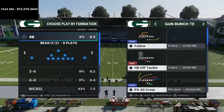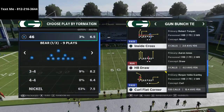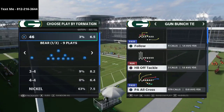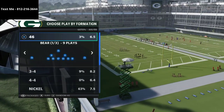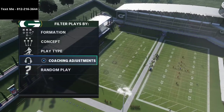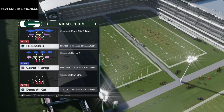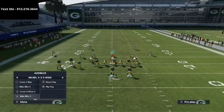I wanted to talk about two plays in particular today that I think are going to help you be more effective offensively: the Mesh and the PA All Cross. We're going to run these a little differently than normal, and we're going to look at them through the lens of a couple different zone drops, starting with the basic zone drops.